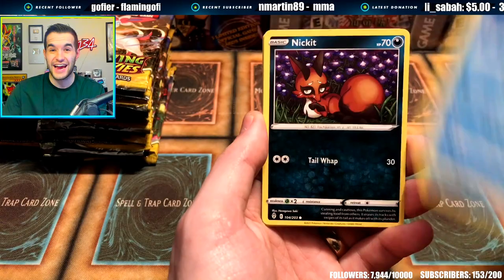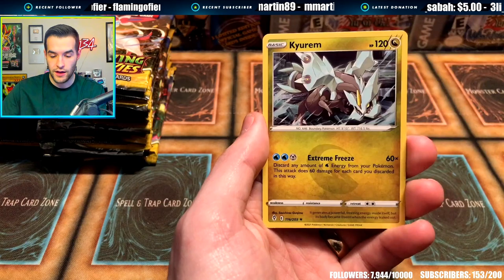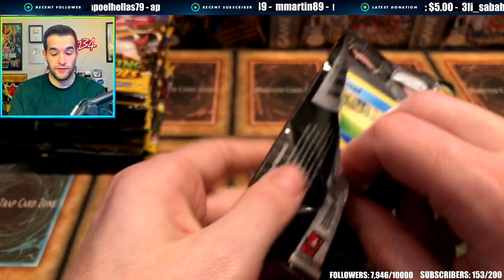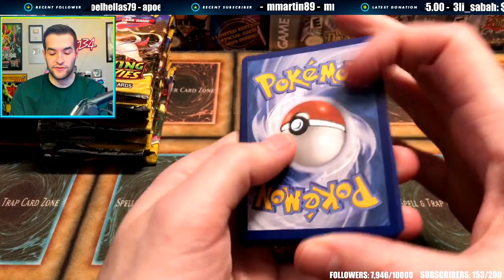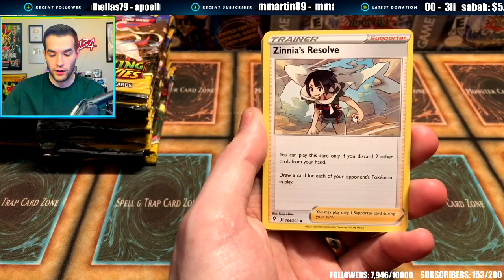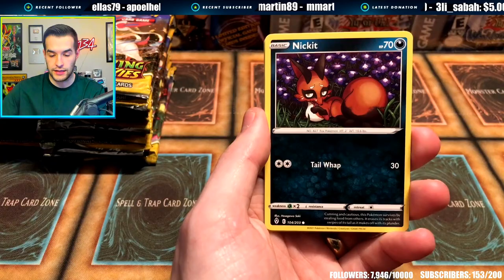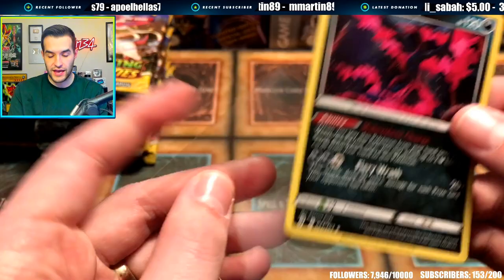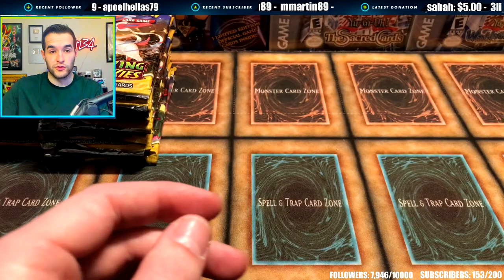We got a Dwebble, Cryogonal, and a Kirrum. Not a lot of throwback Pokemon in this one so far. Let's see if we can get an Eeveelution. Maybe the chat is going to send me some luck right now. We've got a Dream Ball, Zinnia's Resolve, Hippowdon, Lotad, Teddiursa, Cryogonal, Nickit, Dwebble, Gordy Reverse, and a Galarian Moltres. That's a pretty cool looking card — a black and red Moltres. Very cool. I like that better than the regular Moltres, to be honest. So that's pretty fire.